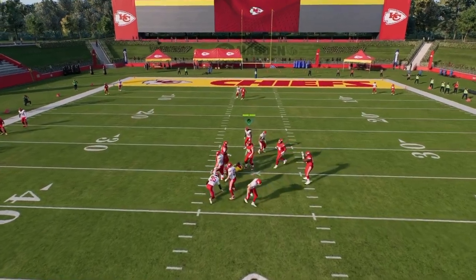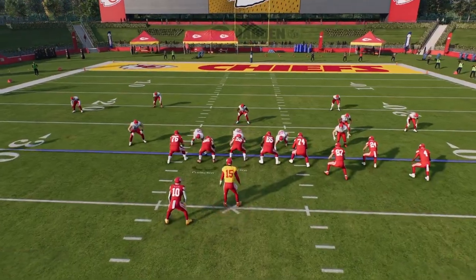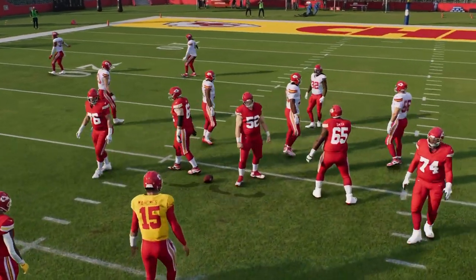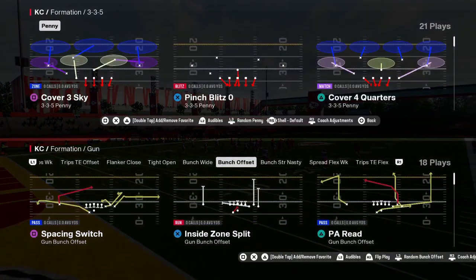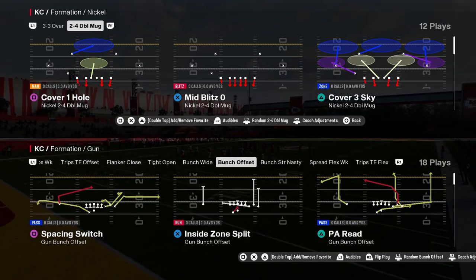Pretty good little defense here — 3-3-5 penny, super good from college football. It also has the nickel 2-4-5, nickel 2-4-5 double mug.